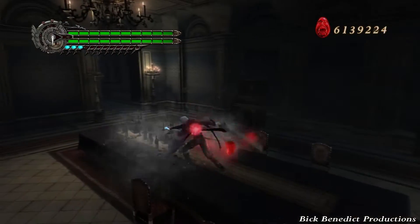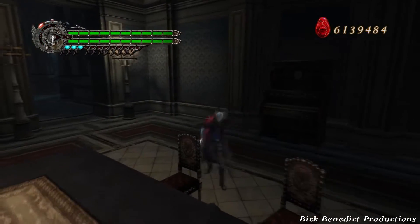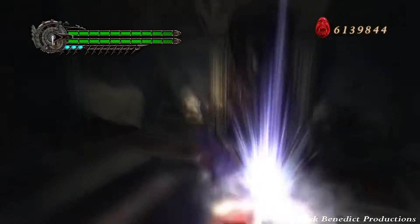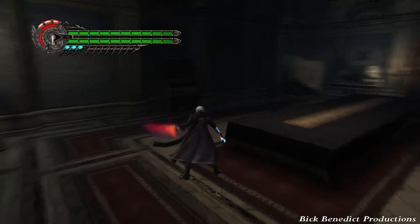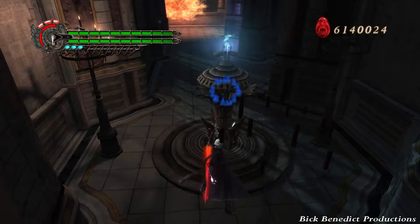If you grab an enemy in this game and you want to use devil trigger, the game will let you activate devil trigger during the throw — that enemy is so fun. You might ask why I'm not playing Devil May Cry 5 instead. I just don't care for it at this point. I think this game is a perfect game. It's absolutely perfect and so fun to play. DMC 5 is fun too, but I don't like the scoring system.